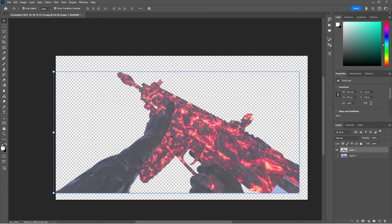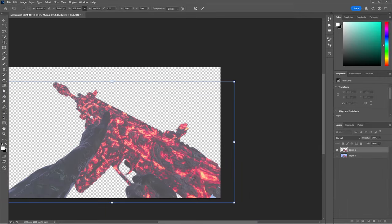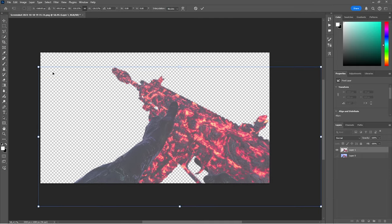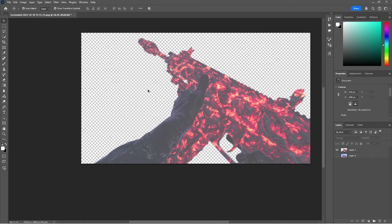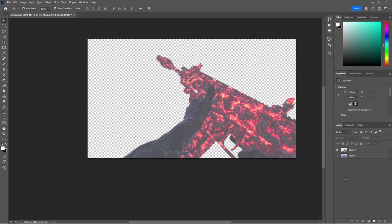We have our gun outlined - we did it! Now like I said earlier, since the stock looks bad, we're going to pull the gun back so no one even sees it. On your thumbnails it's definitely better to have a bigger gun - this is a little too big though, so I'll make it just a little smaller. Now we're going to add our background.